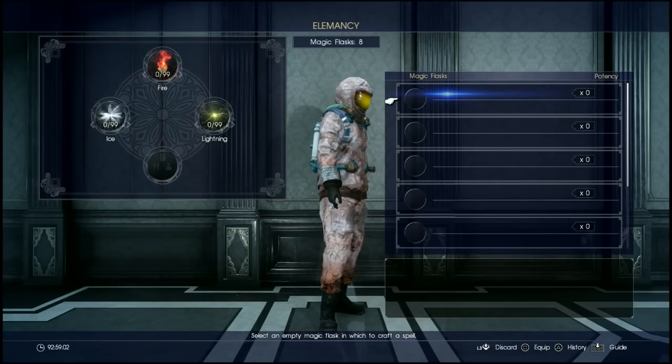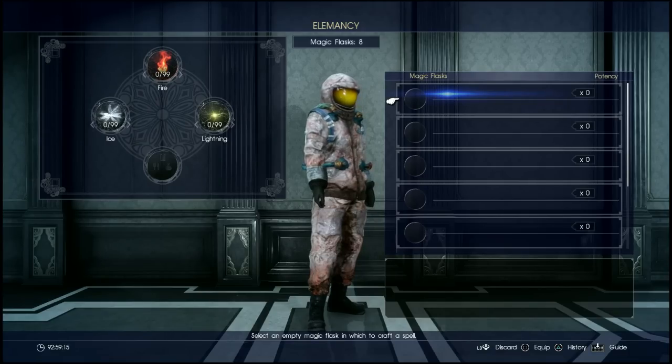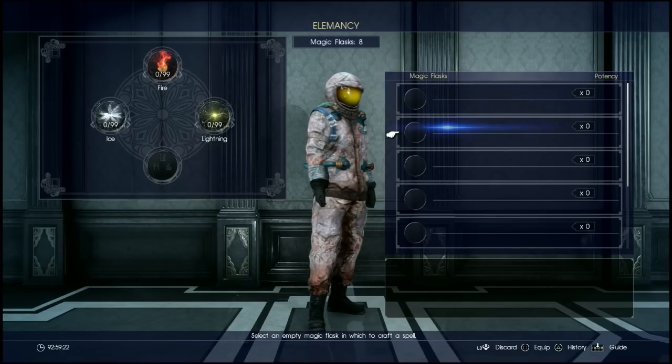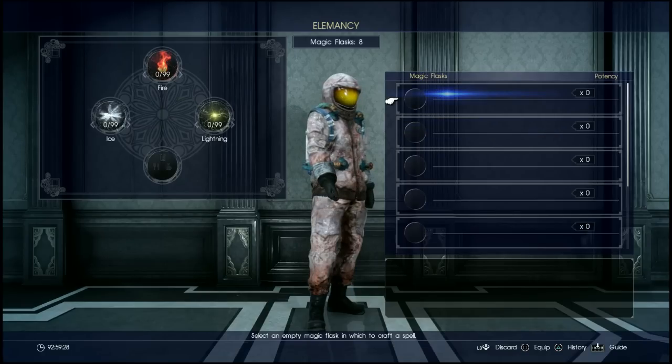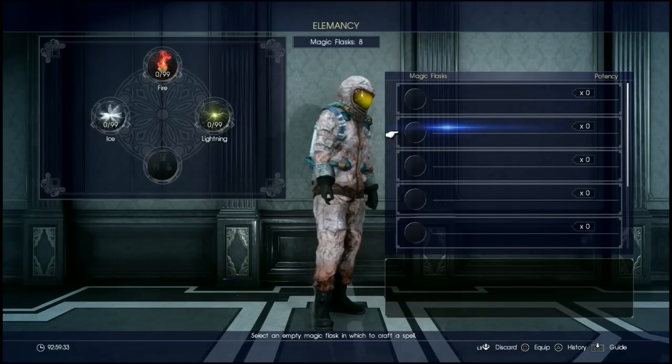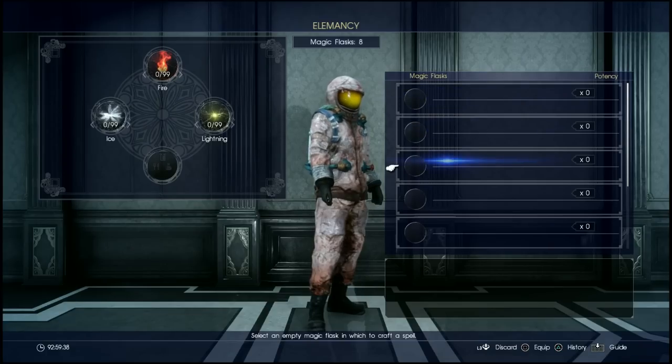On the right here you can see our magic flasks. The magic flasks are picked up during the main story and also on some side quests. You get a certain amount during the first playthrough, and if you want more slots you'll have to play through the game on New Game Plus to get more. Each magic flask is basically a bottle or a slot for a spell, so you can only make as many spells as magic flasks you have.